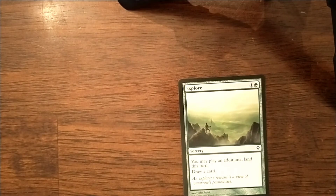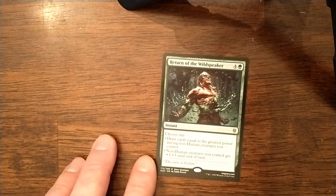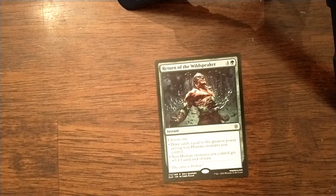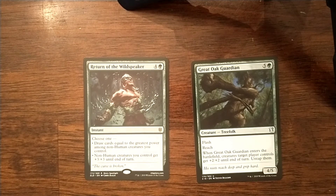The next category is just spells that draw cards — I'm just going to talk about two. Explore, like I said earlier in the ramp section, will replace itself and also let you play an additional land on the turn — I don't think it's a bad card. But Return of the Wildspeaker, I can't say enough good things about this card. Now, both of our commanders are human, which is a weird stipulation. But going back to Great Oak Guardian — he pumps himself. So playing Return of the Wildspeaker and drawing six cards isn't too bad. That's definitely a card worth considering.